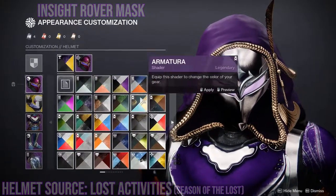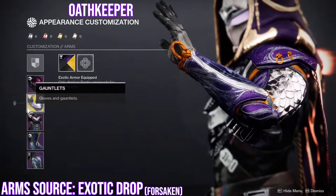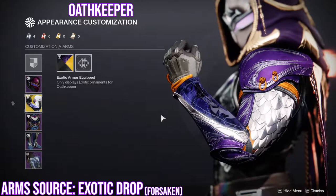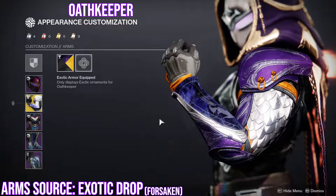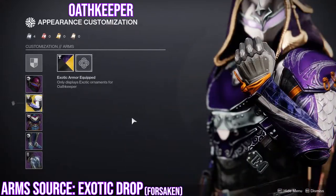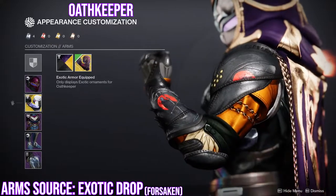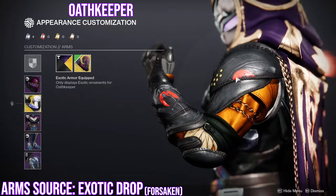I might actually change the shader to a purple one for the arms. Obviously we're using the Oath Keepers — this is literally what started the whole thing. I still remain in my opinion that these exotics suck and I want them to get reworked because they're useless, but look-wise I think they're super dope. The ornament is okay. It definitely looks cool with some pieces, but you have to work around the yellow here and the red here because those don't change color.